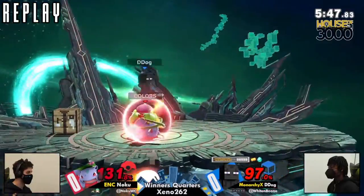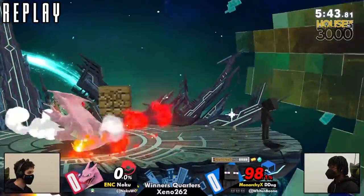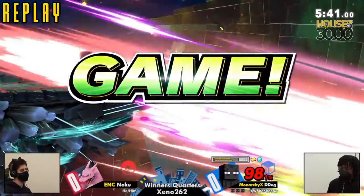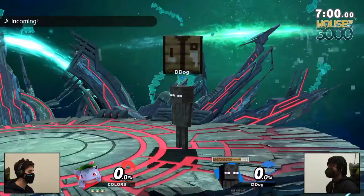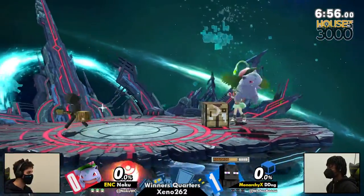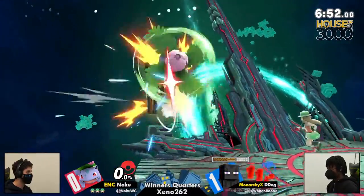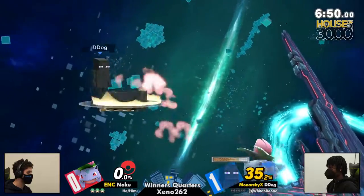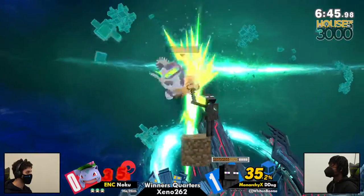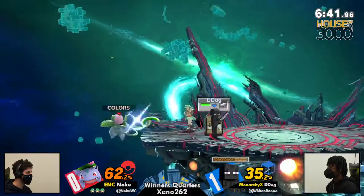Noku going right back to Trainer on FD — interesting. Just deciding to do a mental reset. Noku choosing to start with Ivysaur here, and definitely the smart move as it's universally known that Ivysaur is the better of the three Pokemon in this particular matchup.